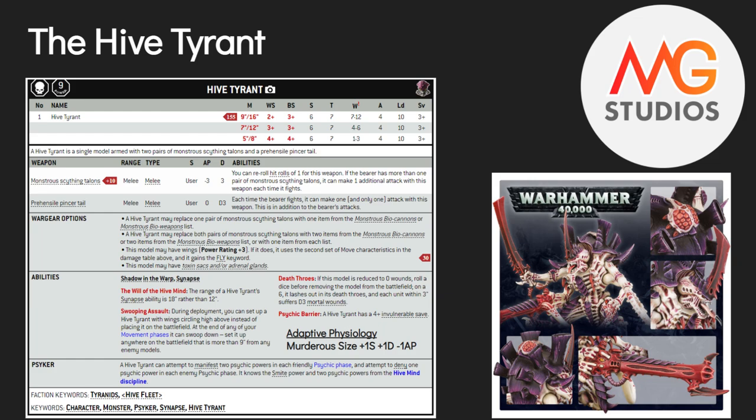Most importantly, he has a four-up invulnerable save from the Psychic Barrier — a real saving grace; back when Hive Tyrants didn't have this, it was really rough for them. From Blood of Baal, for Adaptive Physiologies, the only one you're ever really going to use on the Hive Tyrant is Murderous Size: plus one strength, damage, and an extra minus-one AP to one of his melee weapons. If you want to deck out a Hive Tyrant for close combat, you're going to need it to get to strength seven.